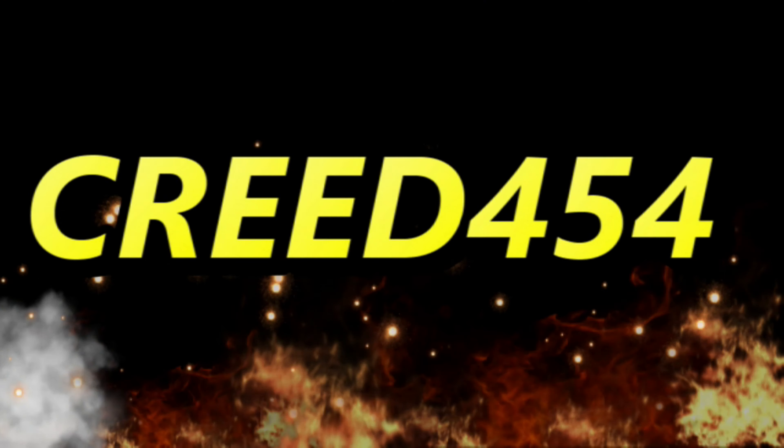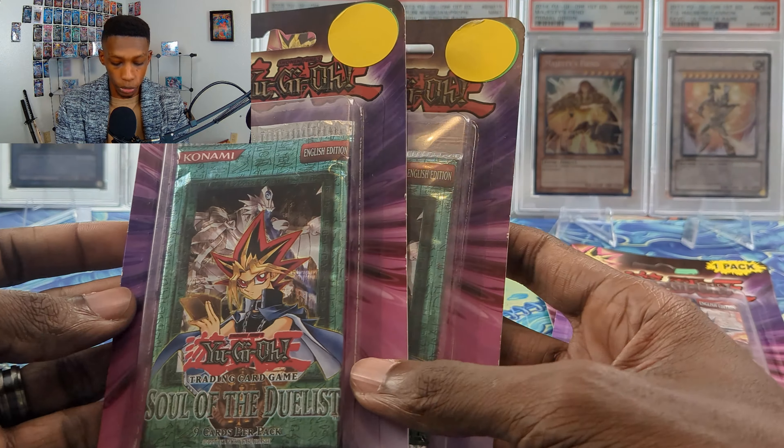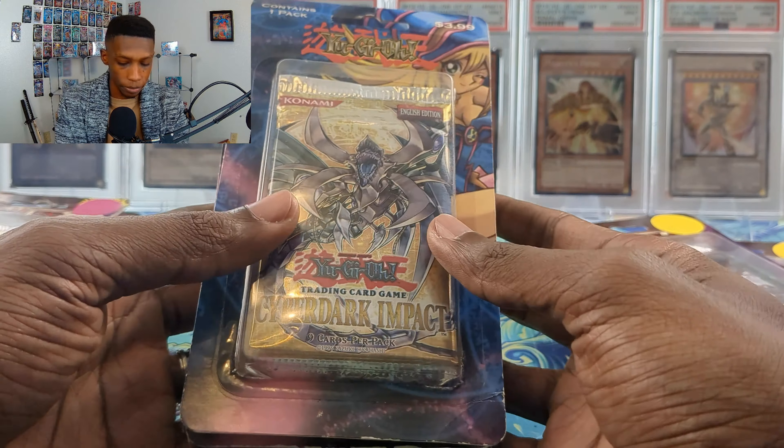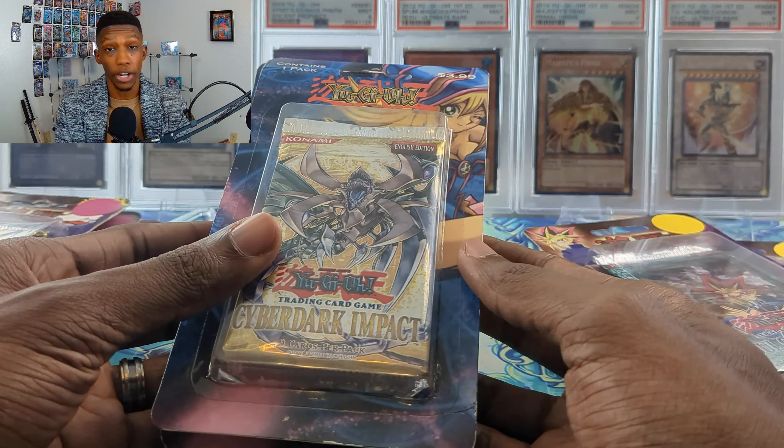Today we're opening vintage packs from blisters you've probably never seen before. Hope you're having a great day guys — we have some insane vintage blisters. Hopefully you checked out my vintage blister box videos because we got some bangers: two Force of the Breaker, two Soul of the Duelist, four The Lost Millennium, and four Cyber Dark Impact. All these are unlimited and most likely retail, which means we cannot pull hobby ultra rares, but we still got some bangers. I don't know what to open first — let's go with The Lost Millennium.